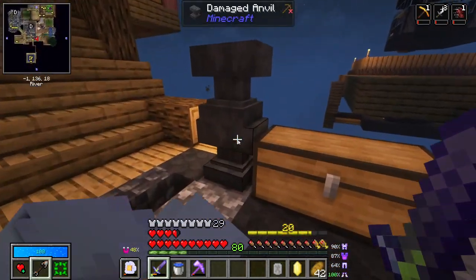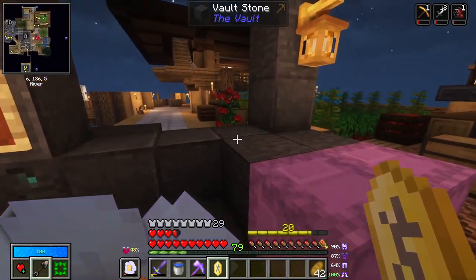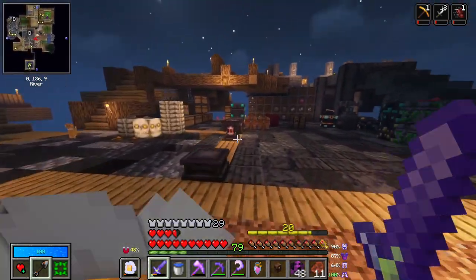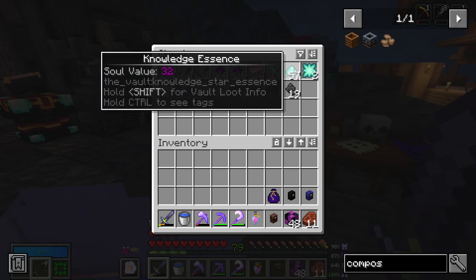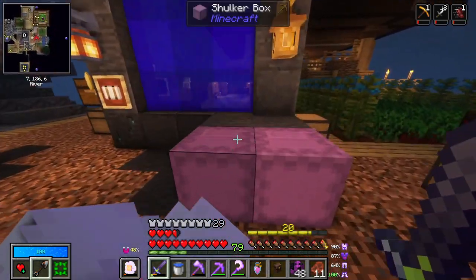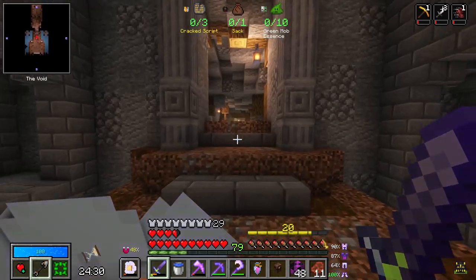We've got a few essence, only two knowledge stars, 57 knowledge essence and a few knowledge shots. We need plenty of bennies to put those together. We want to get our final thing for a pog if we can - that would be awesome. Look at here - this is a new type of vault unlocked at level 20. I told you there would be one. This is a scavenger vault - you have to find the things listed at the top of the screen.